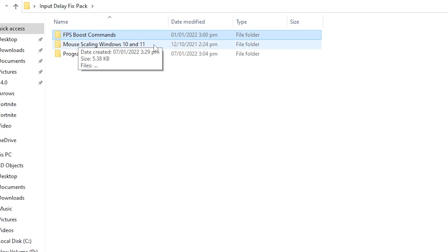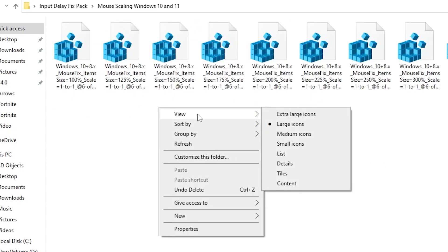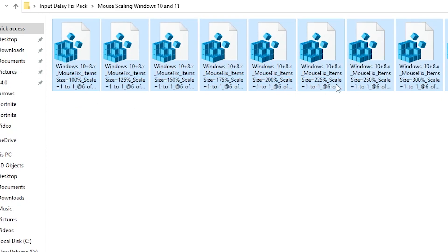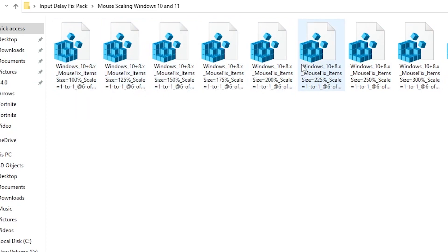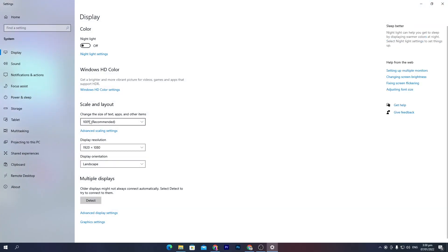Now go to the second folder for mouse scaling on Windows 10 or Windows 11 — this is the most important part of the video. Go into View, then Large Icons, so you can clearly see the title of every file. You'll find files labeled 'size equal to 100%', 'size equal to 120%', and so on. To check your current scaling, right-click your desktop, go to Display Settings, and look under Scale and Layout. For most monitors, 100% is recommended.